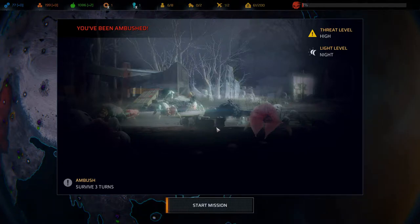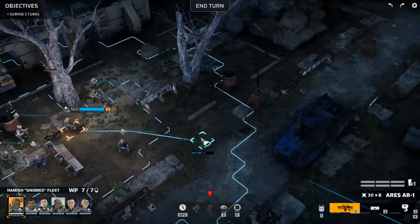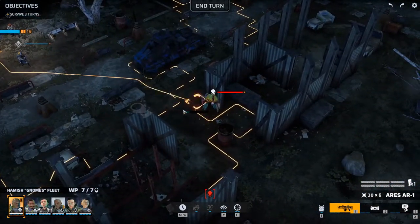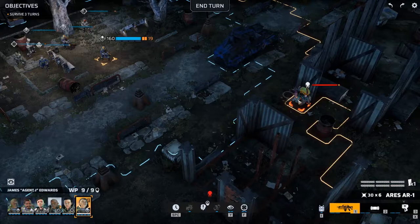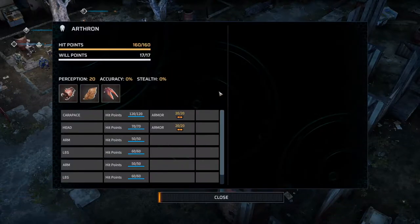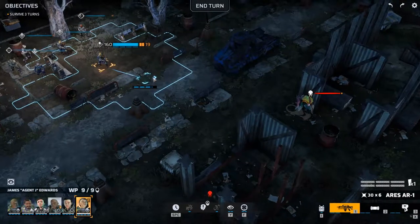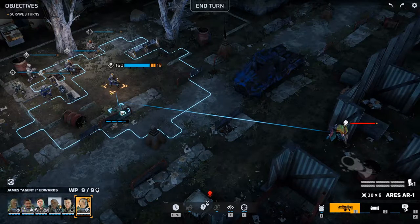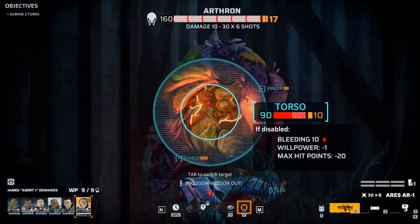Welcome back to Phoenix Point folks, we are being ambushed so let's get into it. We see a dude straight away, just one though. Let's have a look at him — he has spitter head, shield, and pincer, so he's just a melee guy. That's quite nice, let's grab some cover and take him out if we can.